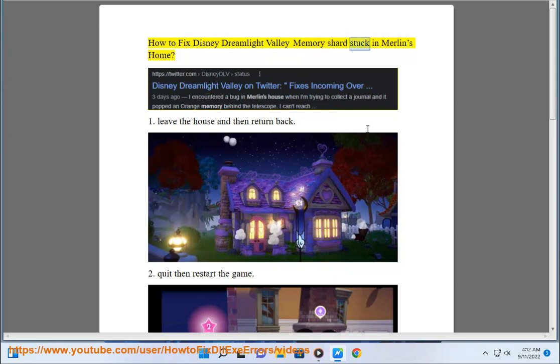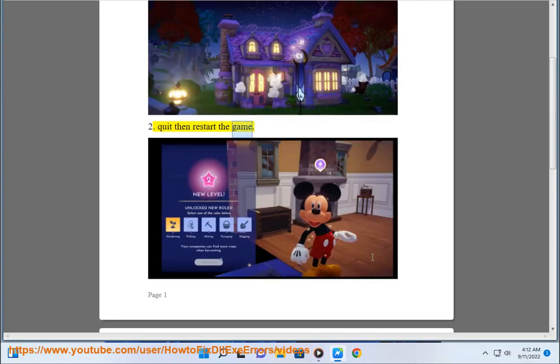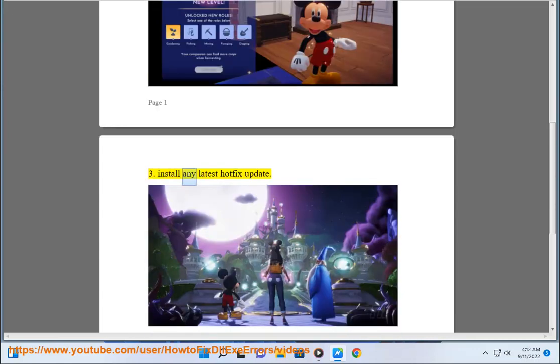How to fix Disney Dreamlight Valley memory shards stuck in Merlin's home. 1. Leave the house and then return back. 2. Quit then restart the game. 3. Install any latest hotfix update.